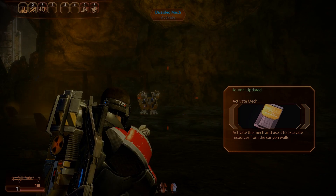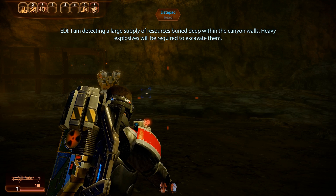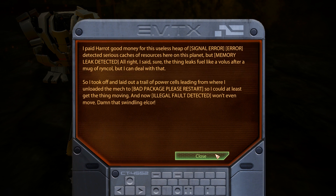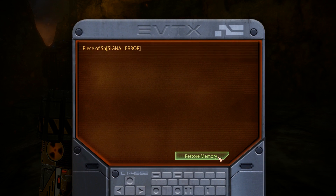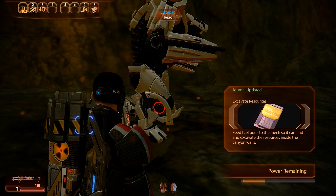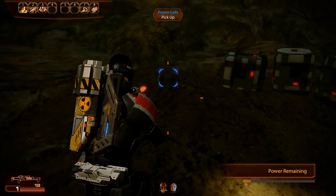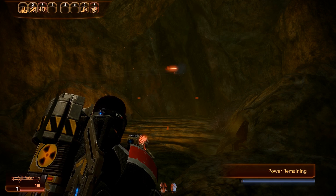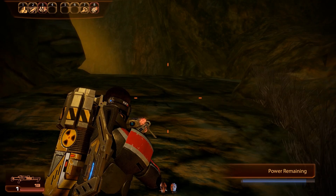EDI: "I am detecting a large supply of resources buried deep within the canyon walls. Heavy explosives will be required to excavate them." Here we are — EDI just mentioned a large amount of valuable resources and a potential way to get them, and maybe that mech in front of us can be the key. It was bought from Harrod, the Elko merchant from Omega, and it's having some power issues. Luckily, whoever bought it left some power cells lying around, so now it's only a matter of activating the mech with a simple bypass minigame, after which the mech springs into action. The mech's power bar will fully deplete in just a few seconds, and using its machine gun it has just blasted free a path through the mountain, so let's follow that path.